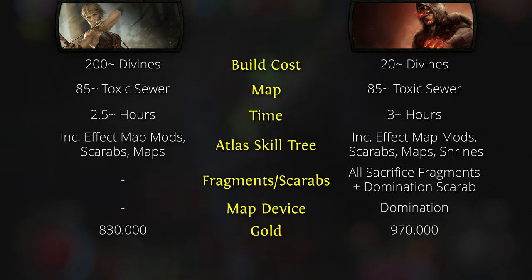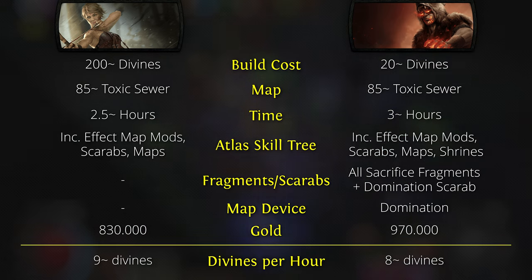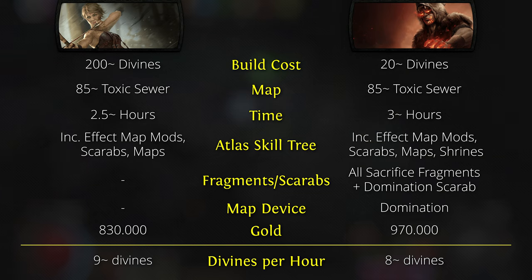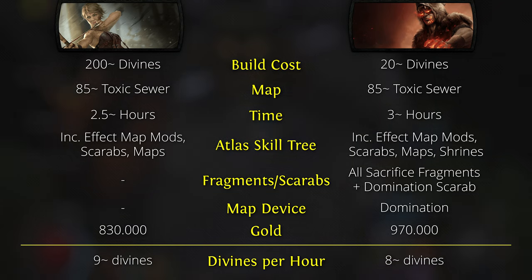I hope this shows that ground loot is not broken, and I'm happy to report that you can make decent divines per hour with a basic Alken Go strategy. Thanks to Pox for his amazing Righteous Fire build guide, and the website pathofpathing.com, which made it very easy to experiment with different Atlas skill tree strategies. Links to all the important stuff are in the description below. Thank you so much for watching — if you enjoyed, subscribe! And don't forget to stay hydrated, gamers.